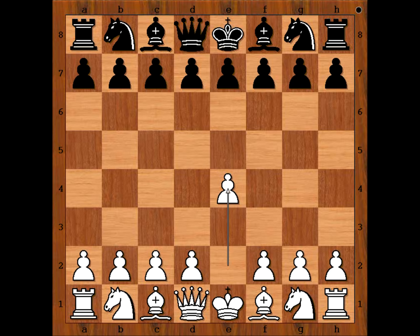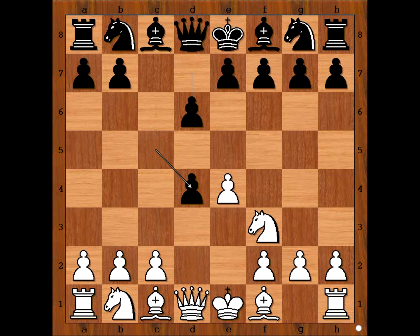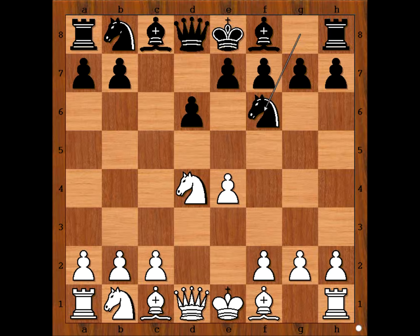Mikael Tal had the white pieces and he started with e4. Ulf Andersson played c5, the Sicilian Defense. Nf3, d6, d4, cxd4, Nxd4, Nf6, attacking the pawn on e4.